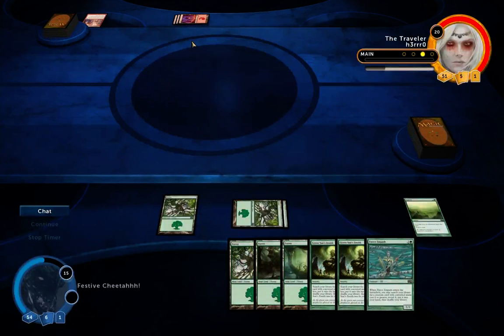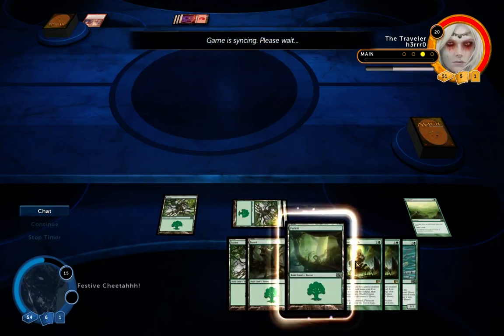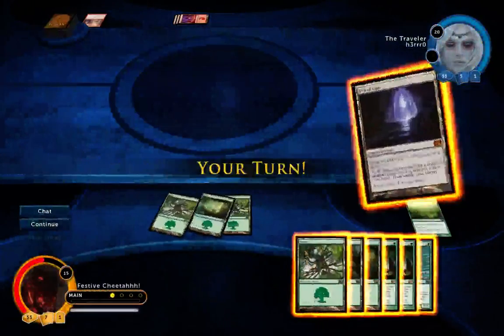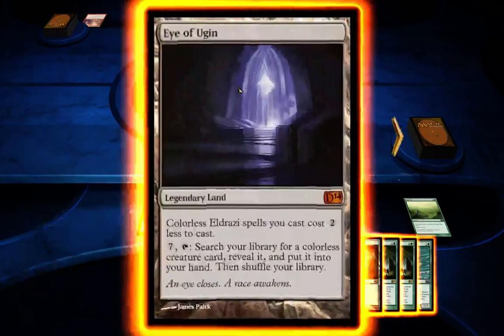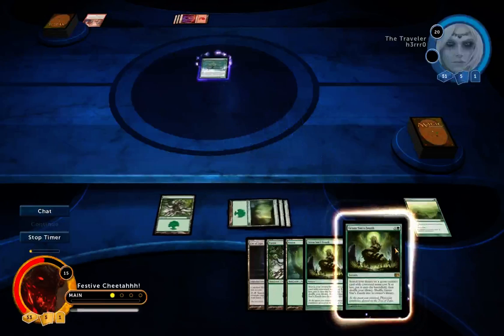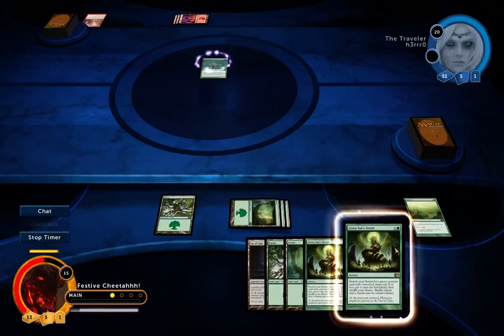Without blue lands his deck will struggle against mine — he won't be able to counter my big creatures. And if things get really bad and I get enough lands, I could actually just bring out Palakka Worms with my Green Sun Zenith anyway to gain some life back. I've drawn the Eye of Eugen but I won't use it this turn. Just bringing out the Fierce Empath.